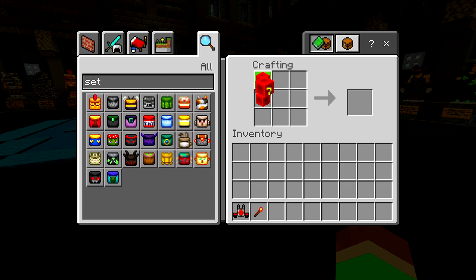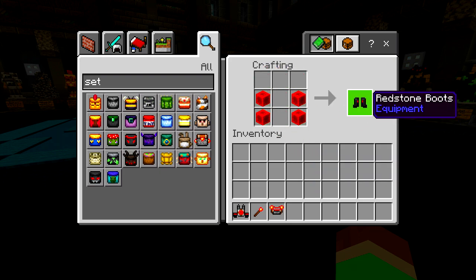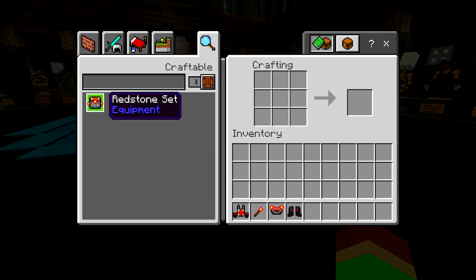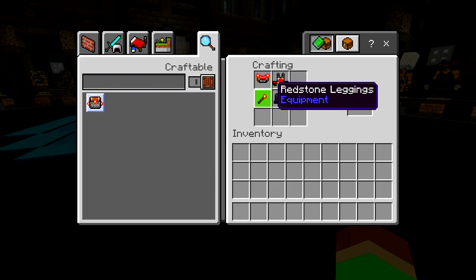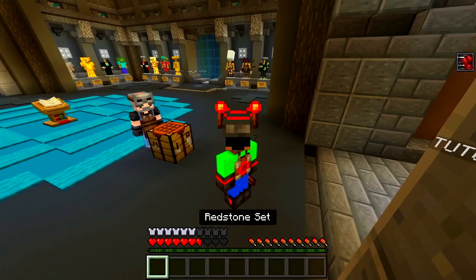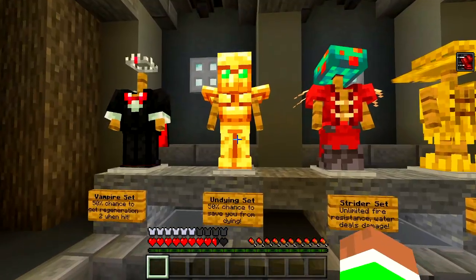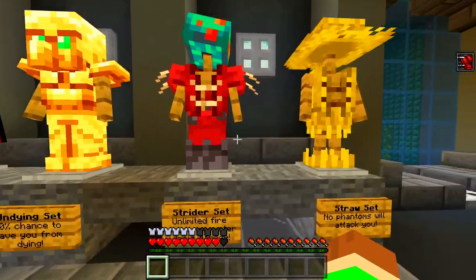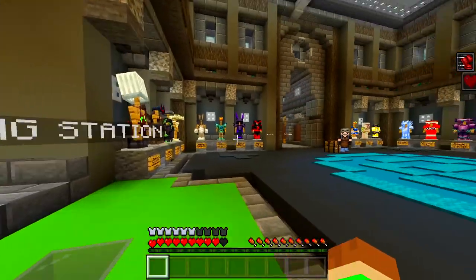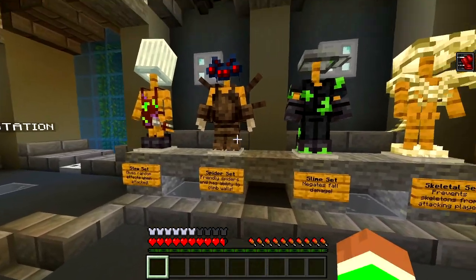We got the helmets, and we need the boots as well. There we go — for some reason I couldn't find it earlier. You just kind of do it like that, and boom, we got the redstone set and we can wear it! Look at this — we get some special effects like speed or something. We have the undying set, a straw set, and a lot more — oh wait, Spider-Man?